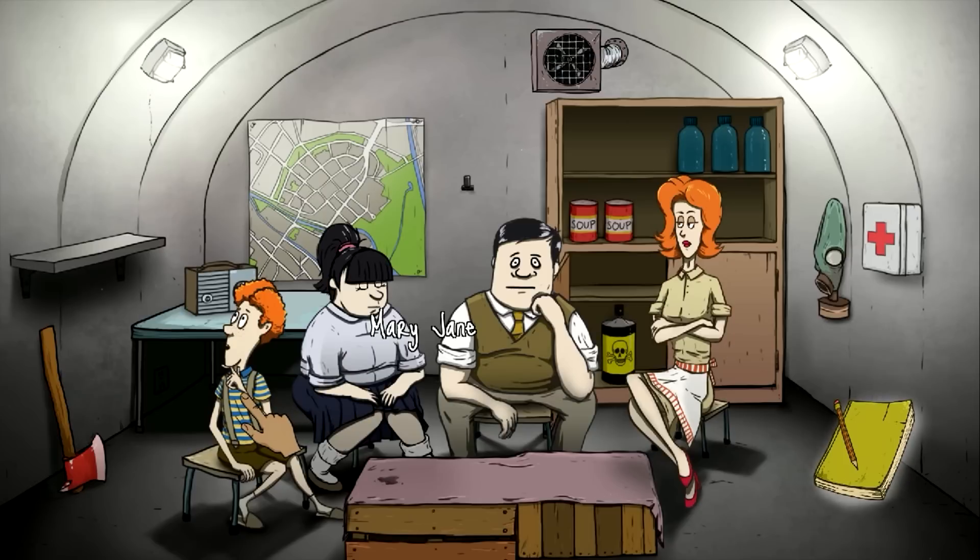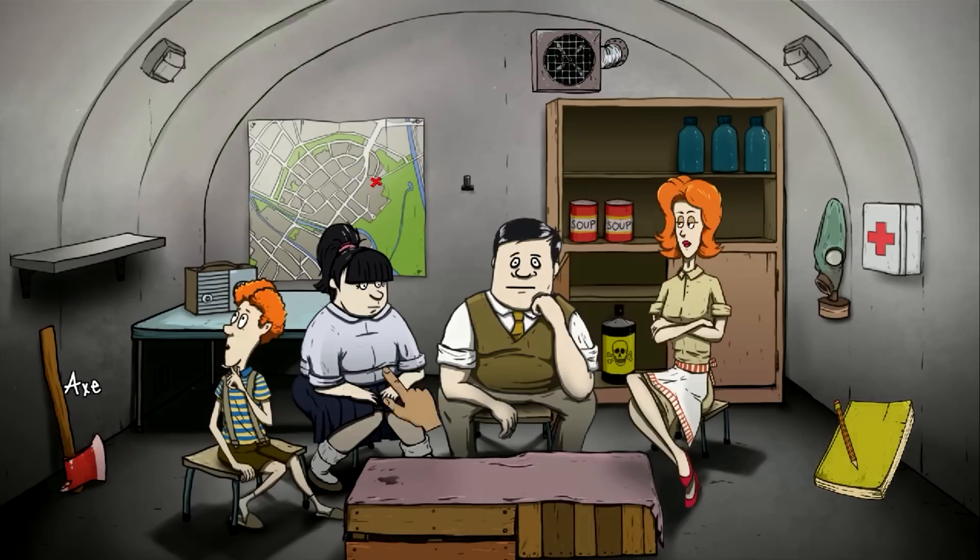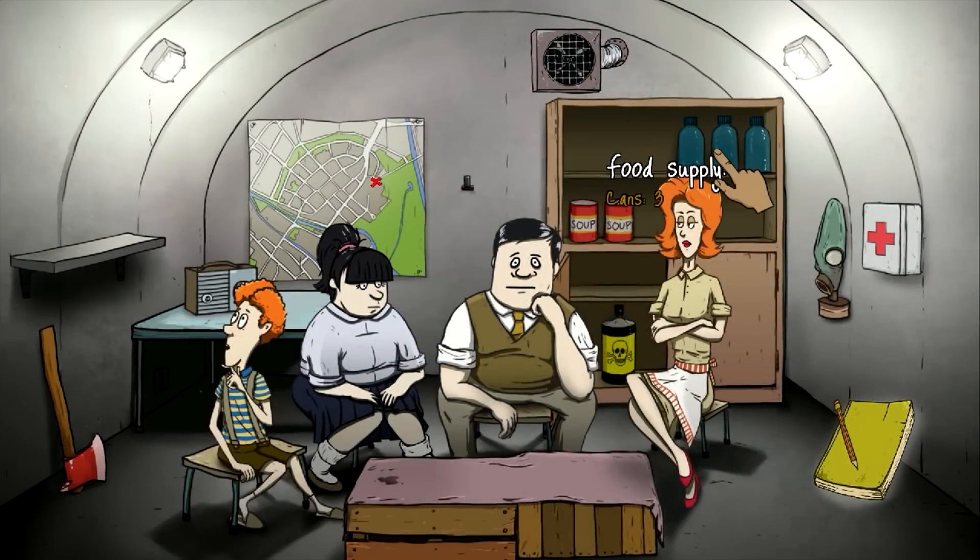Mary Jane, Timmy, and Ted. We got a map, a radio, an axe, bug spray, three cans of soup, three bottles of water, first aid kit, and a dead gas mask. That's actually a pretty good start. The only things we're missing are a deck of cards, maybe some checkers, and a flashlight would have been really nice.